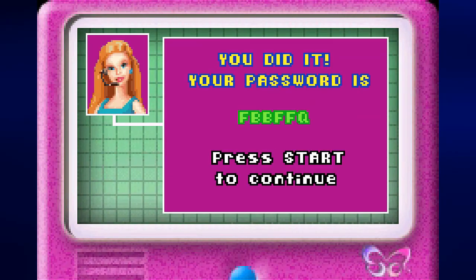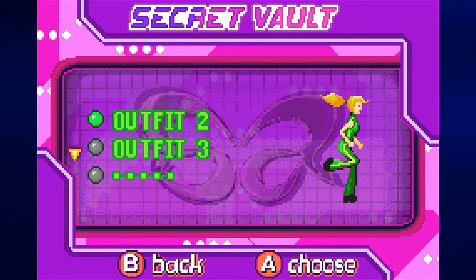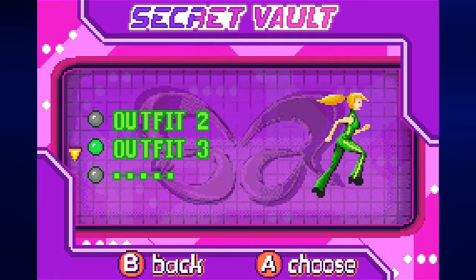The boatman tells Barbie she said something about Imperial Emeralds. Camille must be off to China. We have one last password before we head to another country: F, B, B, F, F, Q. Because we collected all ten of those secret files, let's see what we've unlocked.